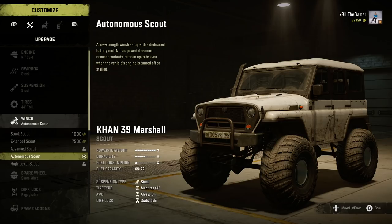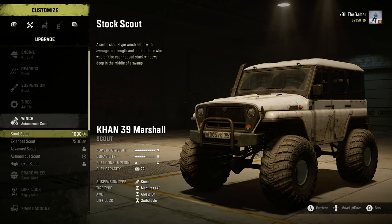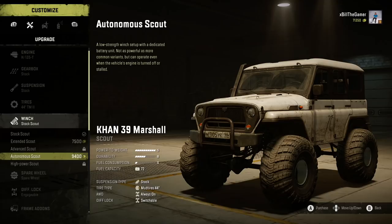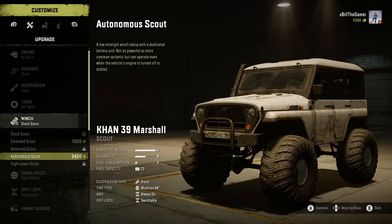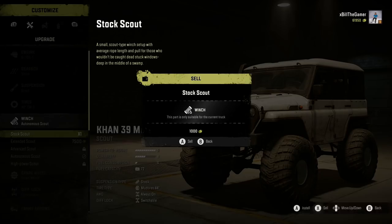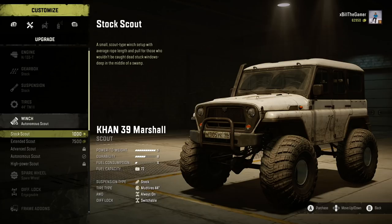Tip number nineteen: don't worry about upgrades as you can sell them when you're done. For example, if I buy the stock scout winch to equip it, I can then sell my Autonomous Scout winch for 9,400. It costs exactly the same to buy it back, so I buy the Autonomous Scout for 9,400, then sell the stock scout for 1,000 and buy it back for 1,000. You can sell all upgrades for exactly what you paid, so if you find one through exploration and don't want it on your truck right now, just sell it for fast money and buy it back whenever you want at the same price.